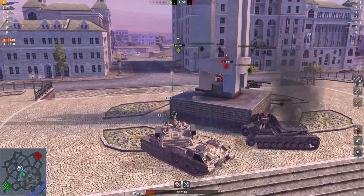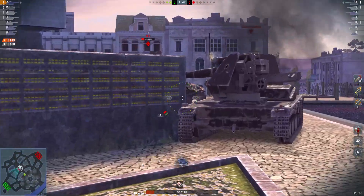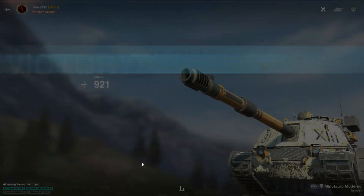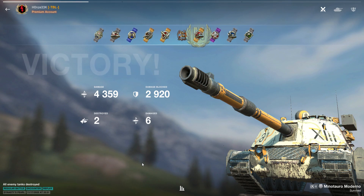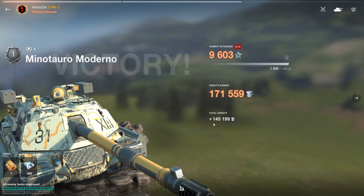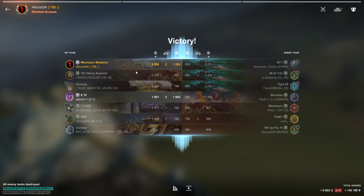Come on, come on, you can do it — yes! Let's see the outcome. That was a nice ace — nearly 4,500 damage, 145,000 credits. That makes good credits. Nice work, that was well played.